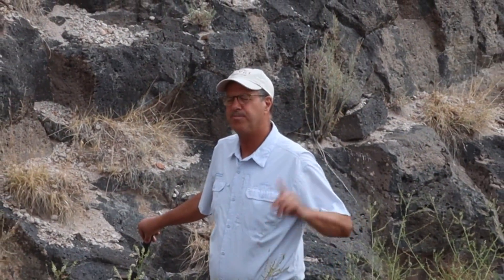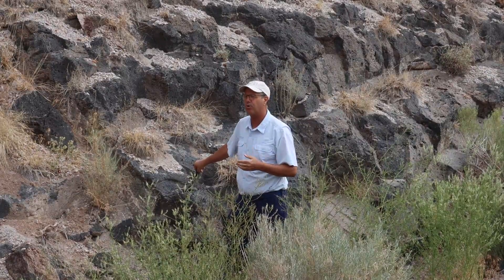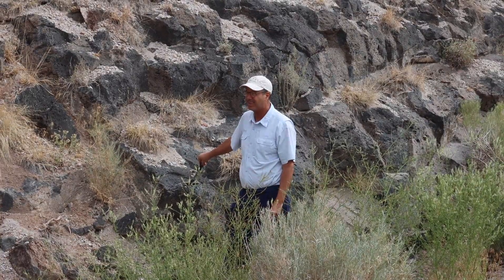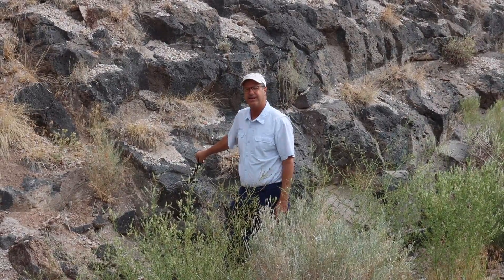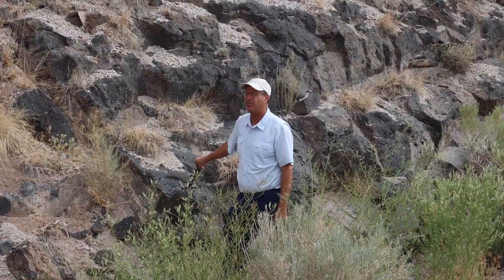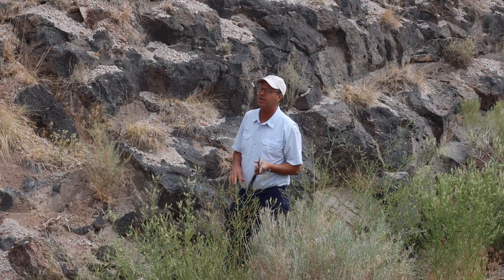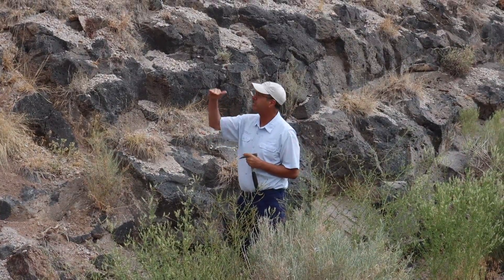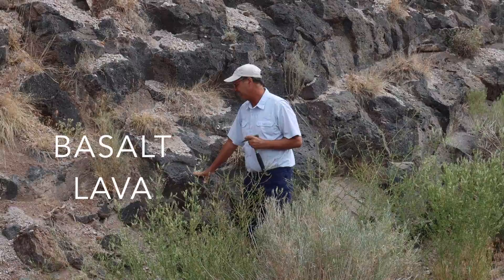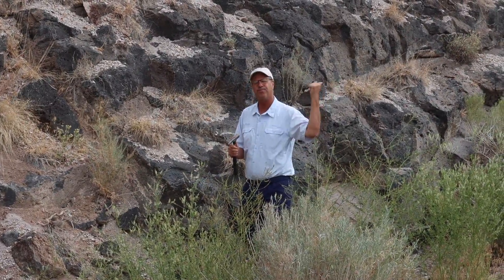We are here on Highway 4, mile marker 7, and we have one of the most amazing road cuts in northern New Mexico. Geologists love the highway department when they expose the rock layers so beautifully. This is a very common stop — many universities bring their field camps here. Right here at highway level, we have a very dark volcanic rock called basalt, emplaced as a lava flow with magma erupted from somewhere off to the east.